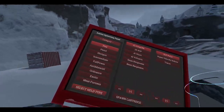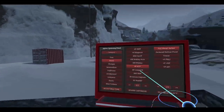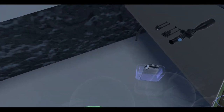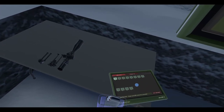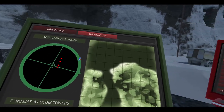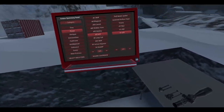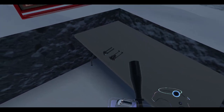Let me grab my ammo panel here. Let's do select held type — plus P API, over pressure armor piercing incendiary. So insert this into the 1911, grab our trusty handy dandy tablet. All right, I need to find out where vault four is. I should bring this with me, but you know what, that's just gonna get in my way.